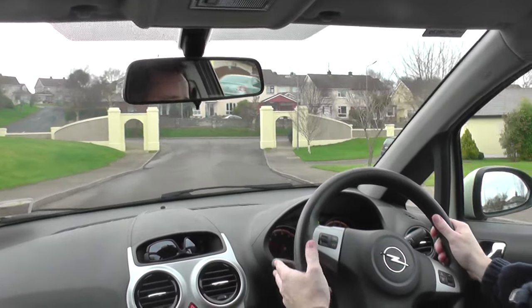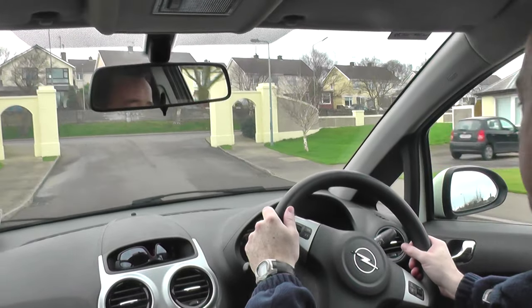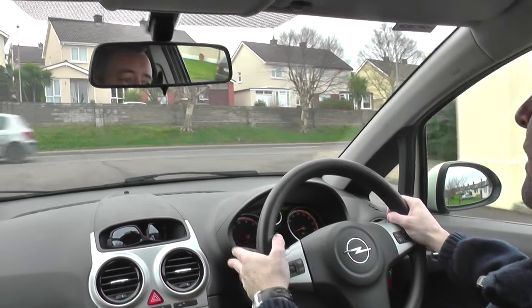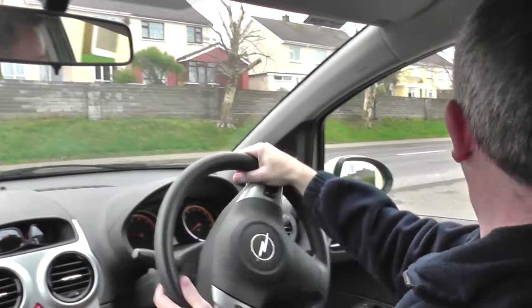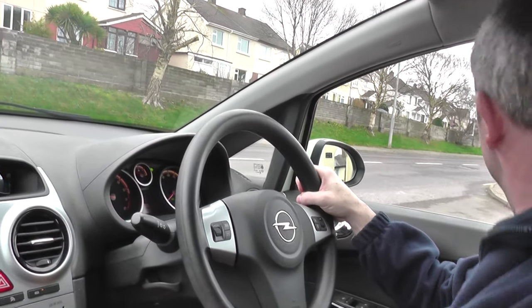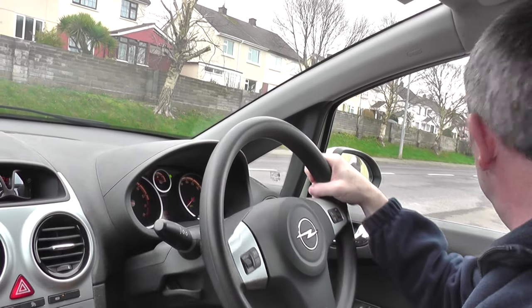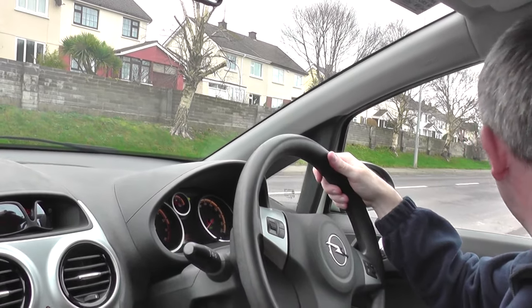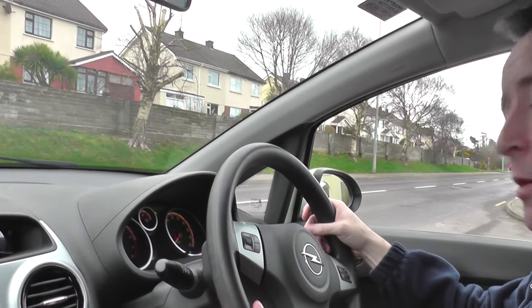Mirrors, indicate right, double check the mirrors again as I come down. Into second gear to help slow down, coming a little bit right of centre, reapplying the indicator. Stopping here — there's no white line but I'll stop where I think it would be. Because it's a hill, into first gear, and I'm just going to creep out a little bit; not easy to see. There are a couple of pedestrians and a car coming.